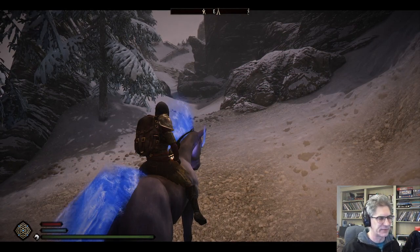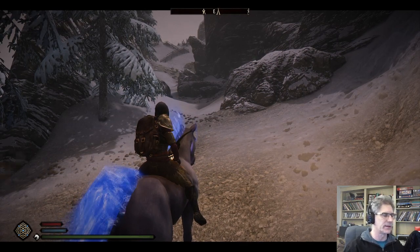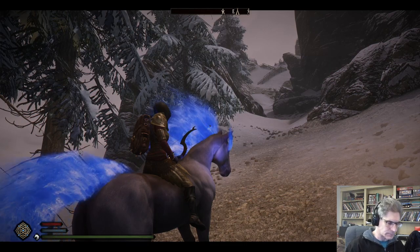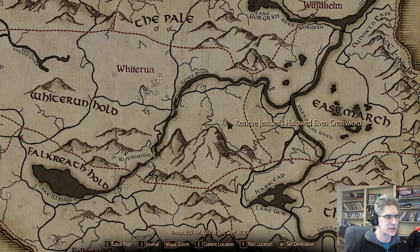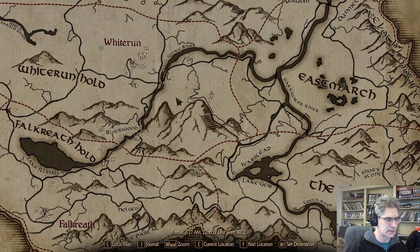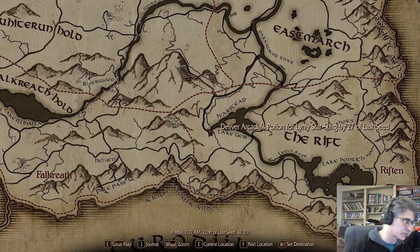I had trapped the Thief in Whiterun and did track them down, but I couldn't intimidate them and couldn't persuade them. So I was sort of stuck — I couldn't kill them either, because I would get arrested. So I just dropped that quest and grabbed a couple others. I have to retrieve Jensen Hallowed's Elven Greatsword, and I have to deliver something to Iverstead. That's my initial plan.